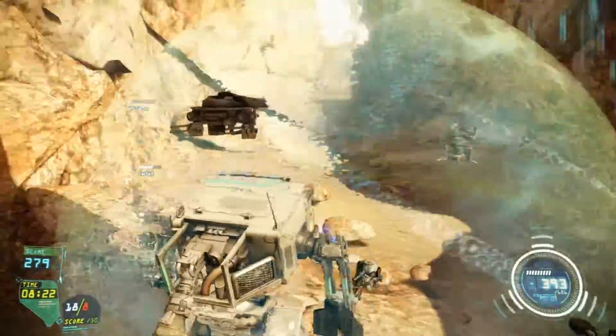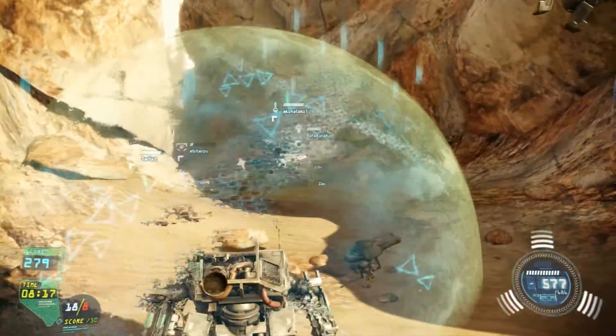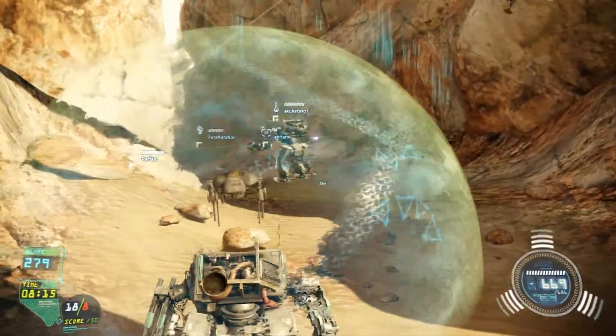This is another use for the shield — you can put down the shield and heal inside it if you don't want to run far away.